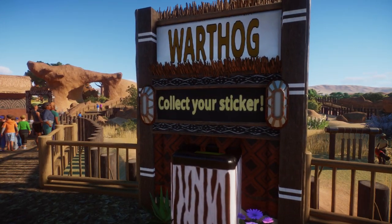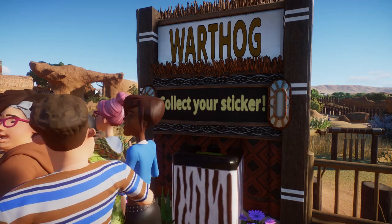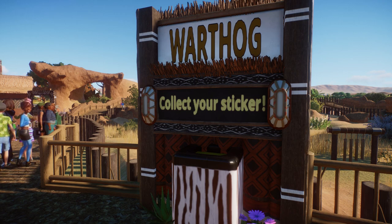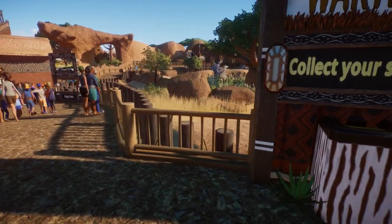We had another idea over here with the warthogs. Originally the plan was you would tour the north, tour the south, and you'd have a sticker book that you got when you went to the zoo. You would get a sticker from every single animal exhibit, and if you collected every sticker you'd be able to go into the middle of the zoo and enter this extra final habitat — the uniting exhibit between the north and the south. Obviously that's not how the build went, but the sticker system did stay. So you would get your warthog sticker.